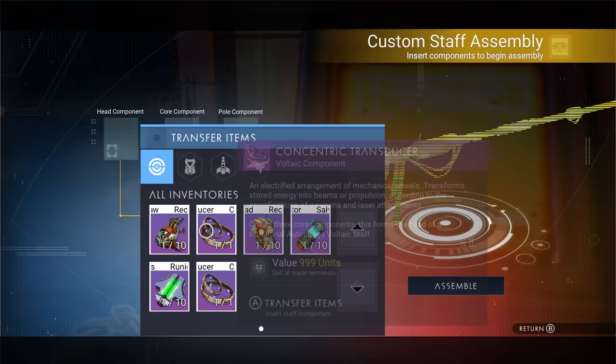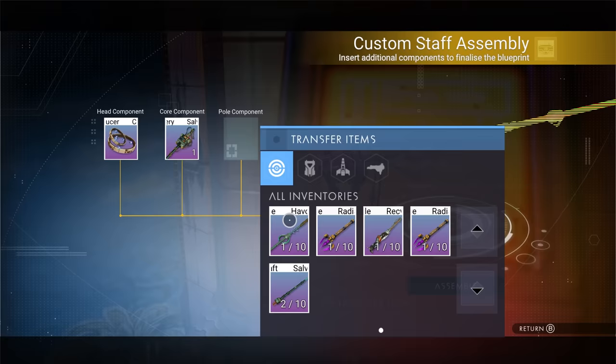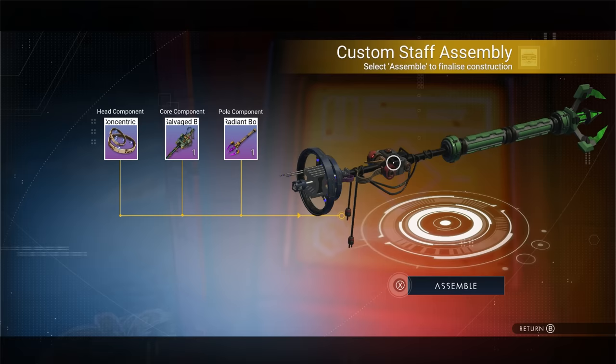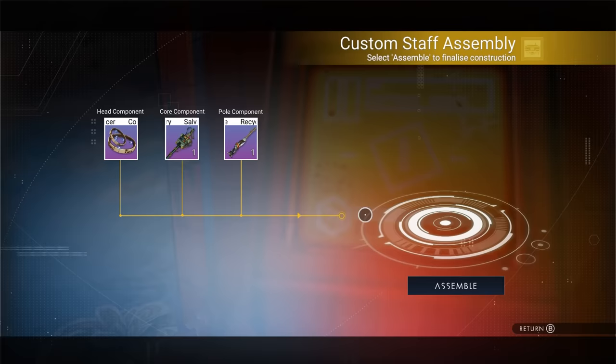I'm going to grab all of these and then go back into this menu and do staff assembly. Now we can grab three different pieces — these are all our heads. I can grab this one, this one, and the radiant one. This is going to change color depending on your location. This is where it becomes really important to find a good camp that you like, because these colors are dependent on the camp. So that's what it looks like.